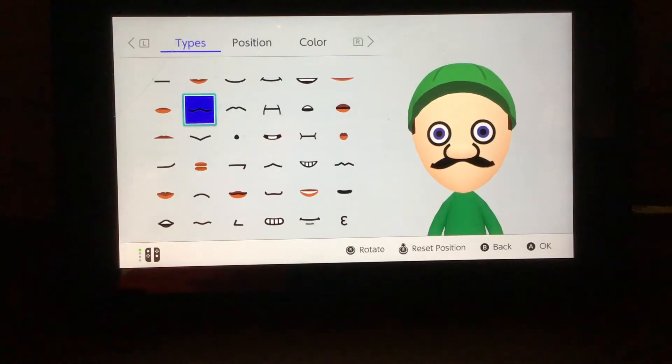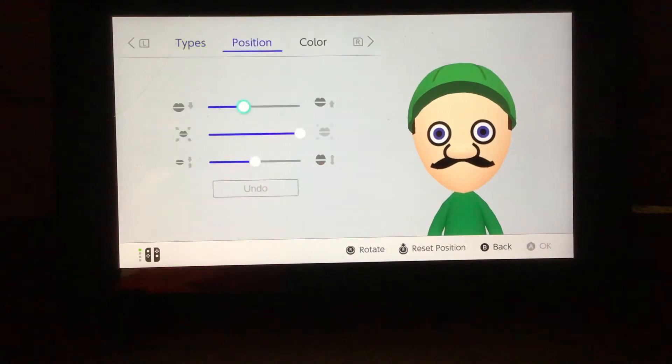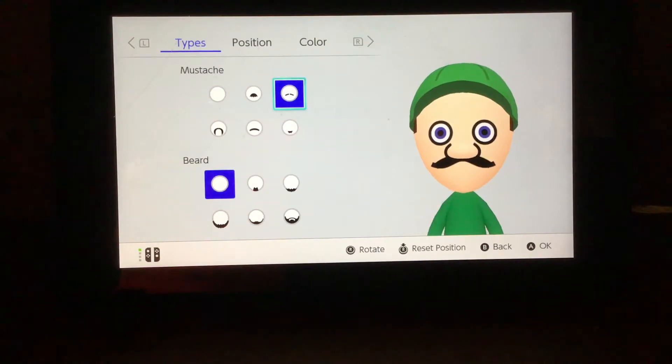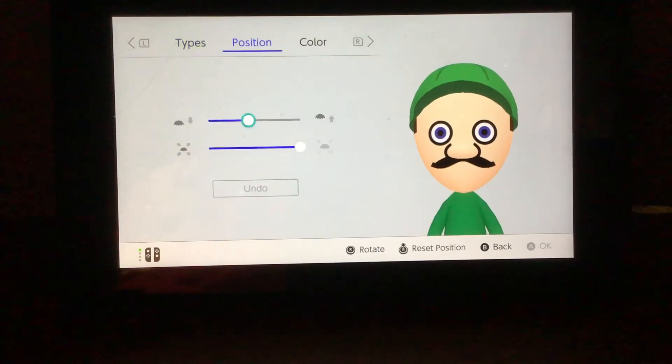Now you have that done, you're going to want to come over here, get that face, get that little whisky thing — and just copy my inputs. Then you're going to want to get that stash and copy my inputs over here.